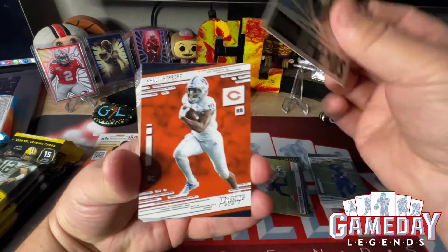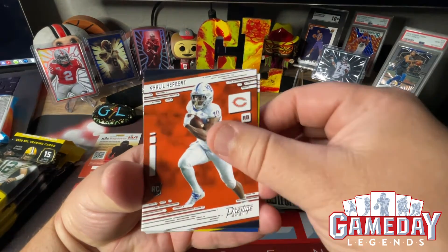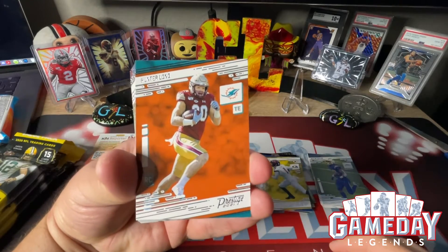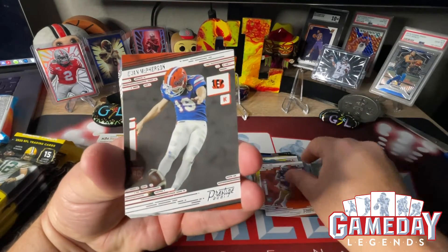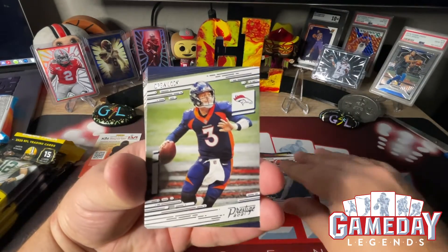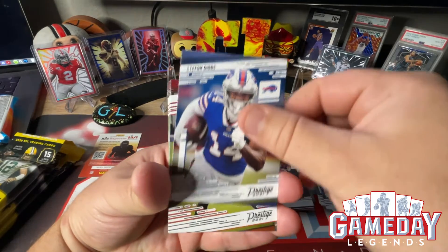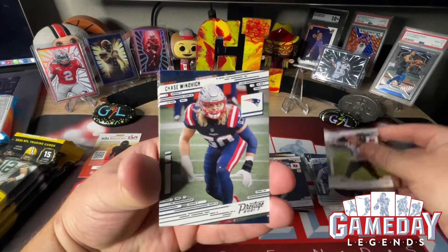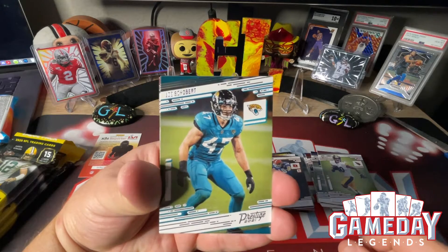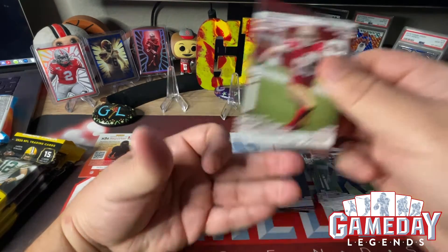Here come our rookies — we got Khalil Herbert, TuTu Atwell, Hunter Long, Evan McPherson. And then back to our regular ones — Drew Lock, Cam Akers, Jeff Okudah, Stefan Diggs, Joe Burrow second year, Chase Winovich, James Connor, Joe Schobert, Antoine Winfield Jr., and George Kittle.